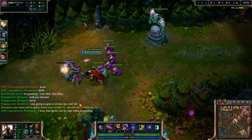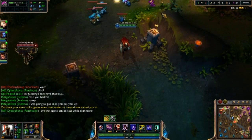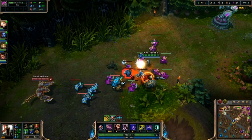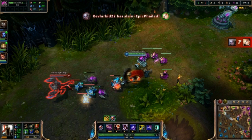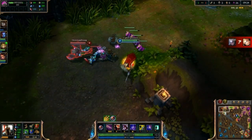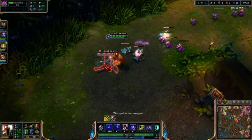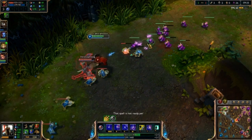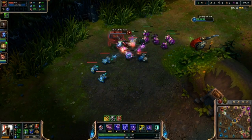For runes and masteries, I run the same setup with Pantheon as I do with Riven. You want attack damage marks, glyphs, and quints, and armor seals. For masteries, you want to pick up all the physical damage modifiers in the attack tree, and the health, armor, and health regen modifiers in the defense tree.